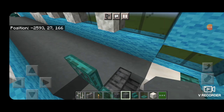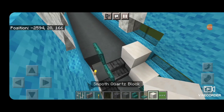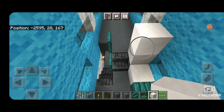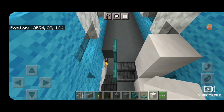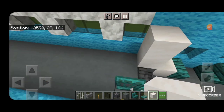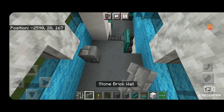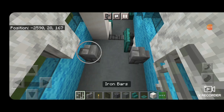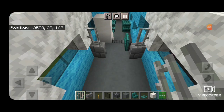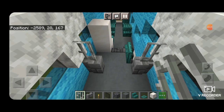On the other side of the stairs, put a column of two smooth quartz. Then swing around in front of this and make the same dividers as on the bottom — aligned with the first column between the windows, stone brick wall on either side, then iron bars. Now no one can fall down those stairs, and it looks like a railing for the stairs going down.